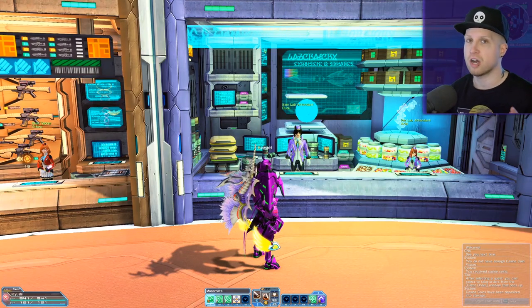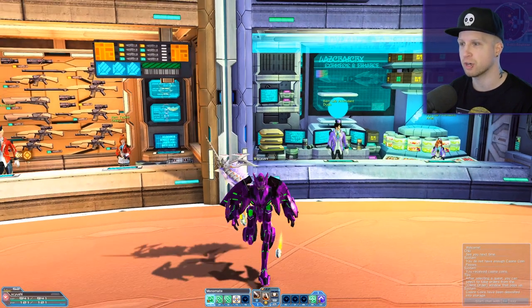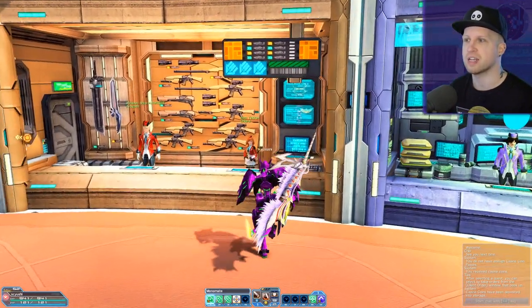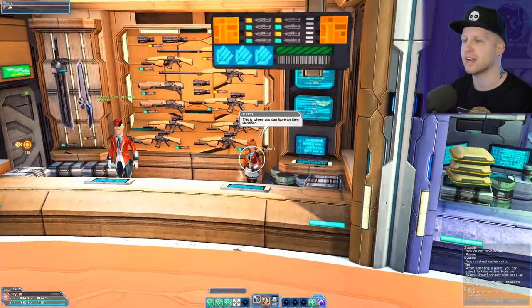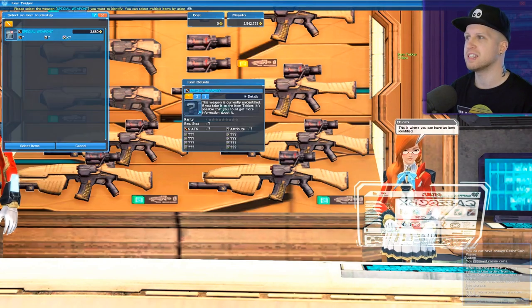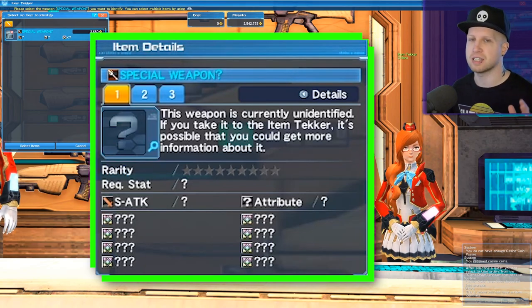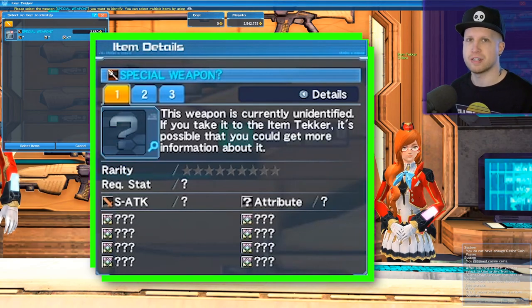There are a couple things we need to talk about before we get into weapon grinding in general, because the first step, most notably with a lot of the gear, is identifying it — and you're going to do it at the tecker right here. When you're identifying a piece of gear, you can very easily tell what weapon type you're trying to identify and what damage it's going to end up doing.